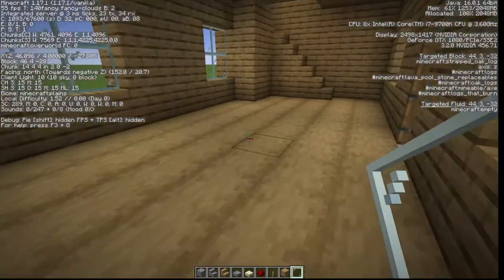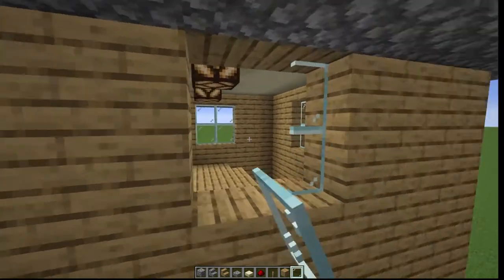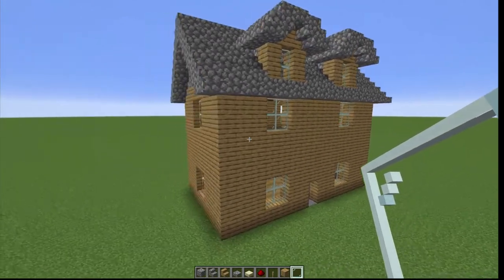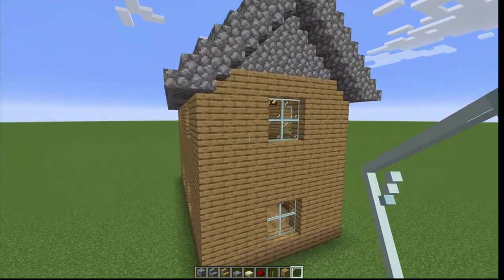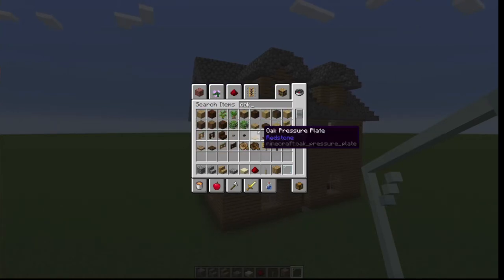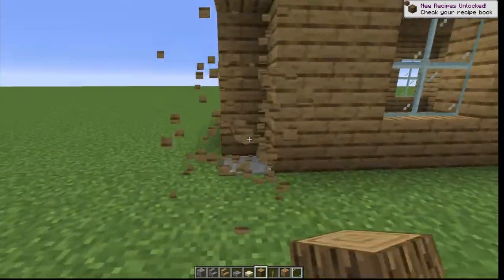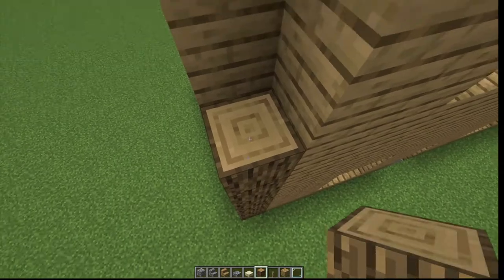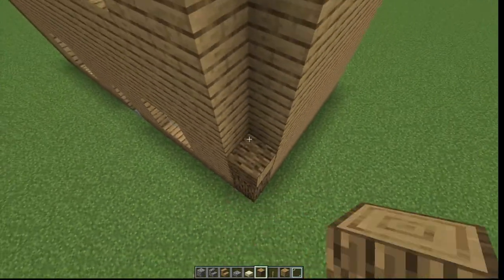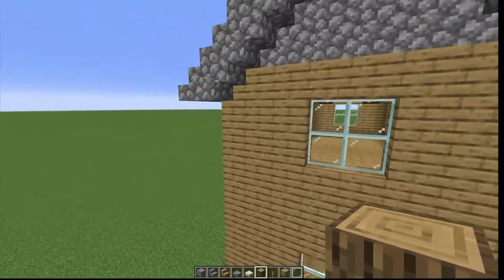Now we have our naked build — let's take a flyby. It's still pretty bland but getting there. Here's an exterior trick: I'm going to use oak logs. Take off the corner blocks and fill them in with logs — sometimes stripped logs work too. It gives the build a little more character and dimension. Making it look not so boring is one of the trickier things.